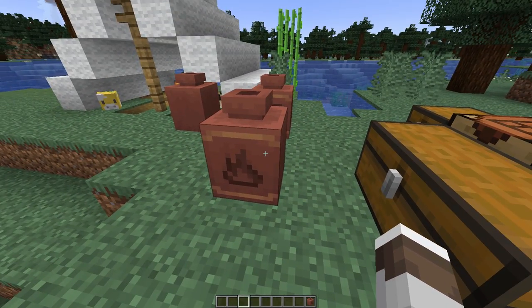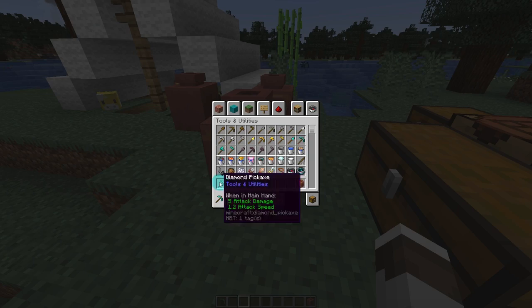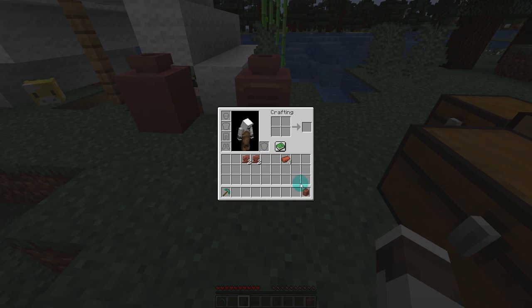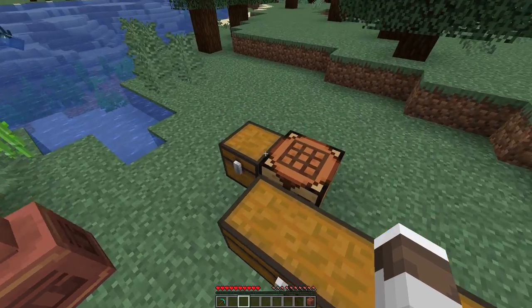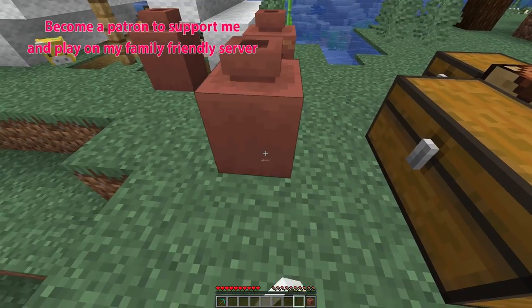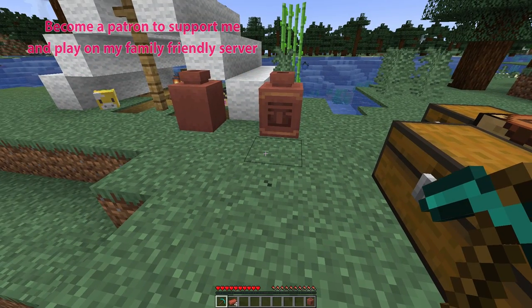Now, if you break these, you're going to get the sherds and the bricks back. If I grab a diamond pickaxe and hop into survival and break this, you can see we get our bricks back and our sherds. If you break it with silk touch, you're going to get the actual pot back. And if we do it with all bricks, place a pot down and break it, we're just going to get all the bricks back. So there's no loss at all.